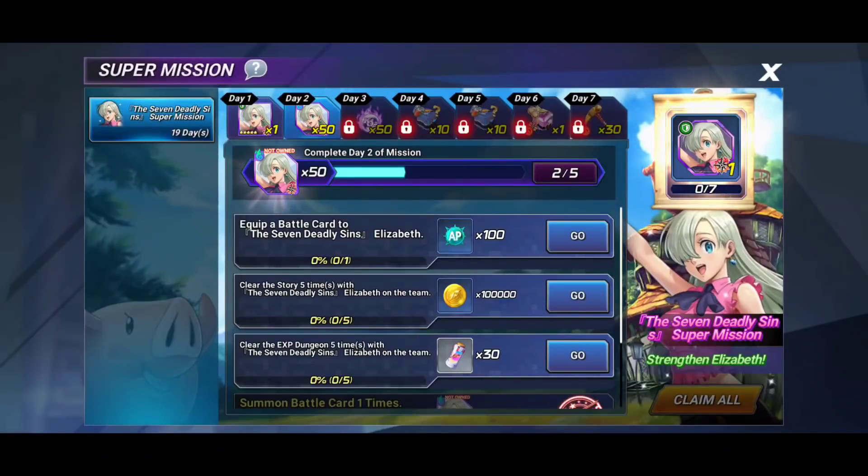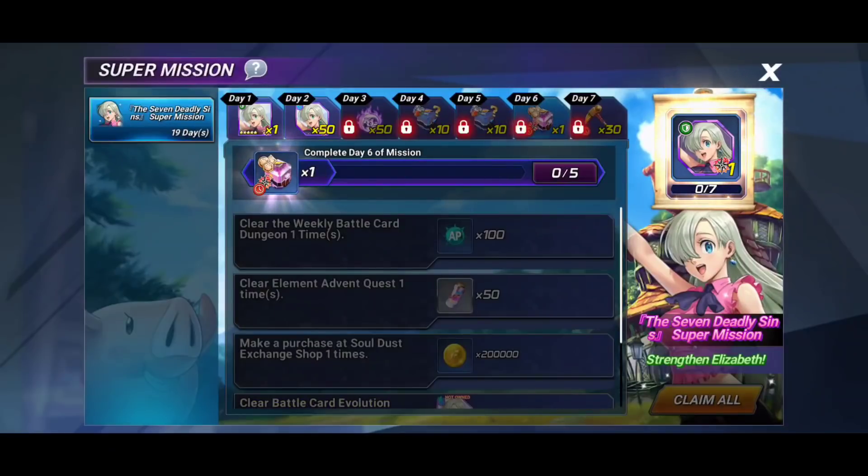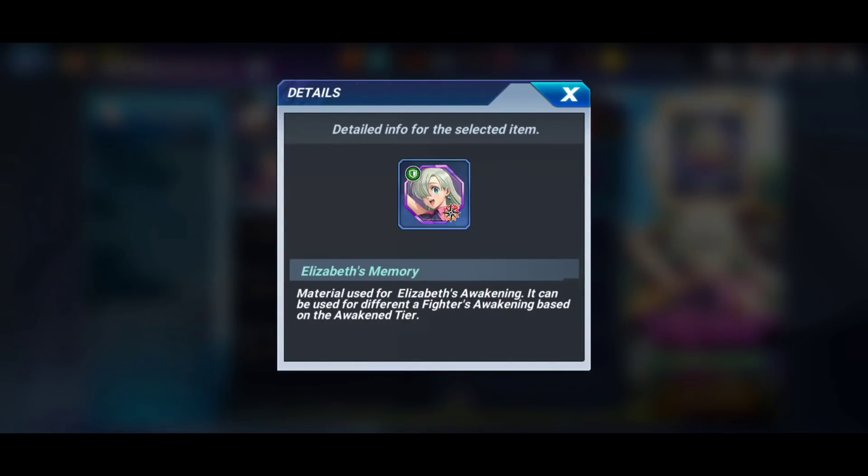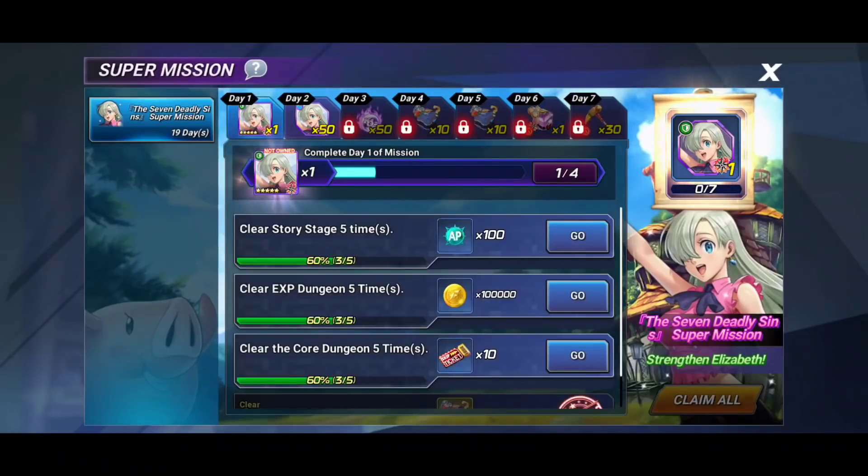Let's start with the super mission. I saved this because we're going to be talking about Elizabeth today, as well as the rest of the characters on the Volume 1 banner. For the super mission, it's your standard fare — you'll be able to pick up the free version of Elizabeth for doing the first day missions, and on the last day you'll unlock the hammers for the imprint stone plus a memory for Elizabeth.